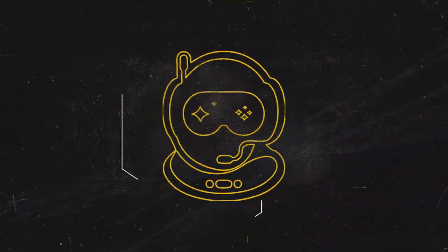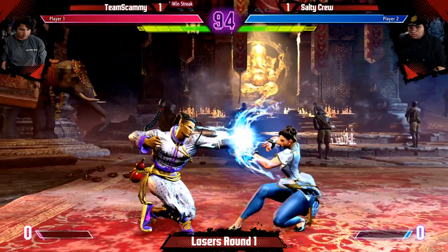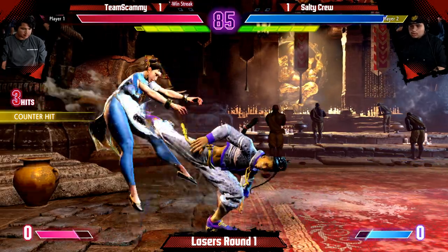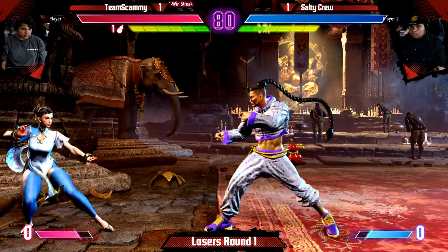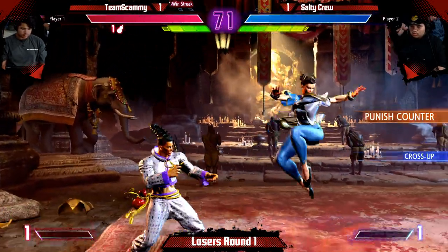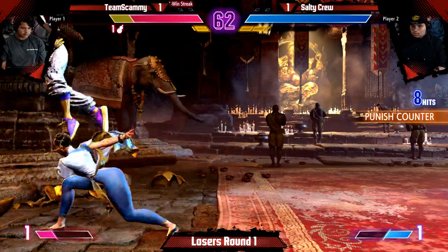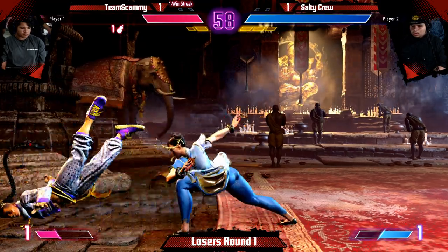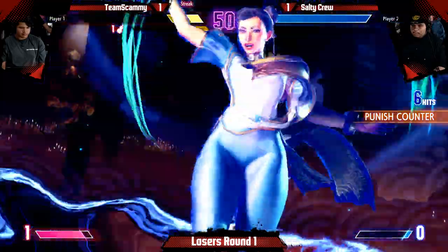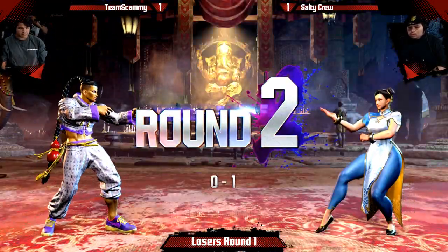Zangief versus Jamie — oh, it's Chun, they're playing Chun. Interesting, I thought it was the same people. The Jamie corner pressure is pretty good with the Ruckas, but he just jumps out. He exes on the wakeup — nice, bite the DP. Good punish. Let's see what he does on wakeup — he just shimmies. She has pretty good meaties that he's not utilizing. Good block, good punish — cancel the super just to be safe. Better safe than sorry.